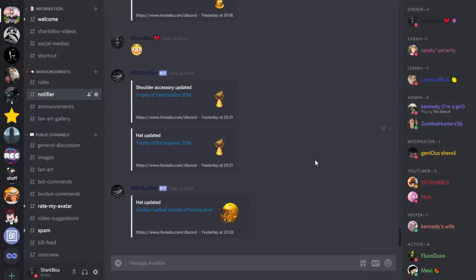How's it going guys, SharpLooks here. I just got a notification on my Roblox Discord server — we've got a notifier, and what it does is when an item is updated on Roblox, it tells us. I got a notification about 10 minutes ago saying this hat has been updated: the Golden Football Helmet of Participation.